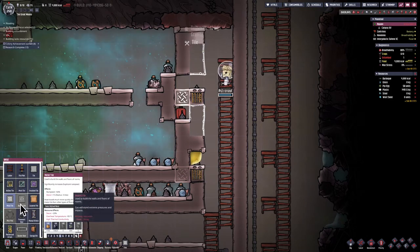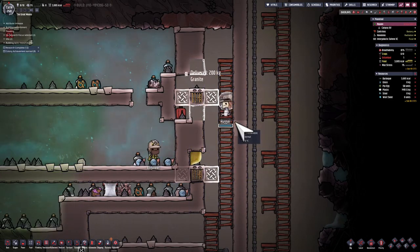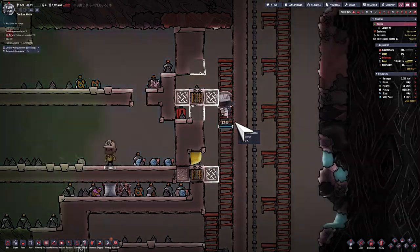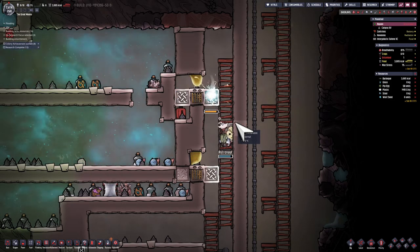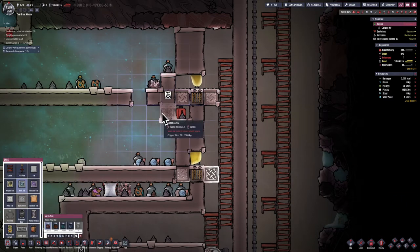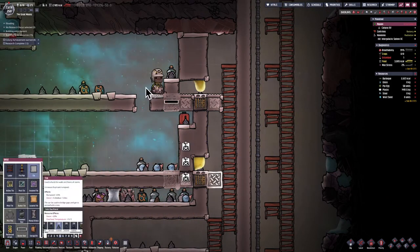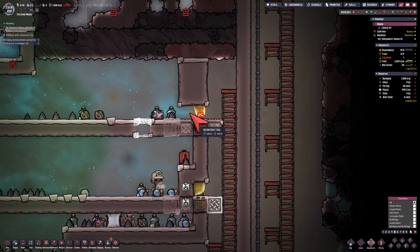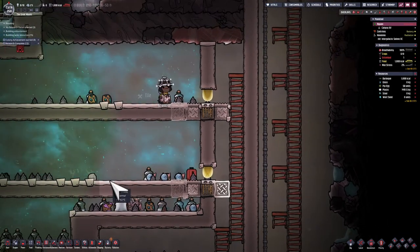I'm going to build copper tiles on the left and aluminum on the right. The copper on the left is just for decoration, but the aluminum on the right is more important because I want to keep it really cold — food is going to be sitting there and it will interact with the cold. Aluminum has good thermal transfer, so the ethanol running through it will be able to cool off and keep the food cold very well.